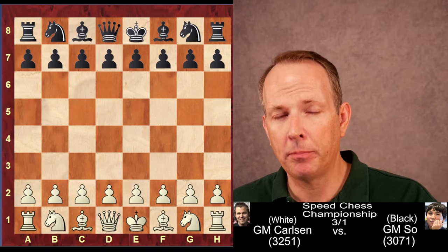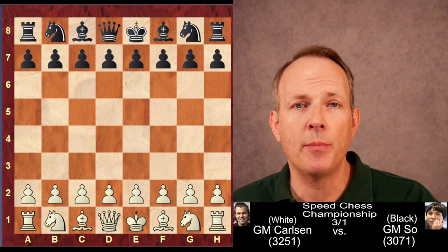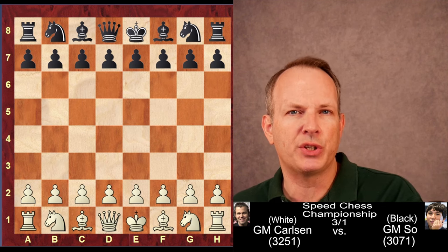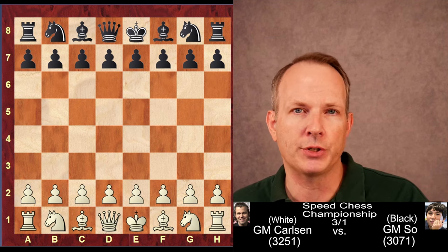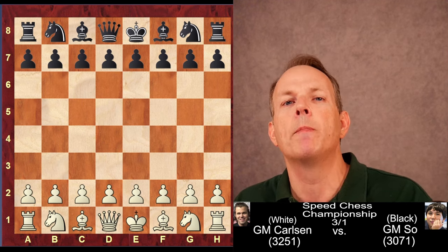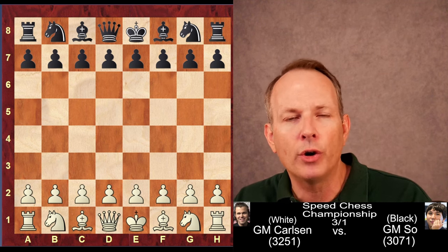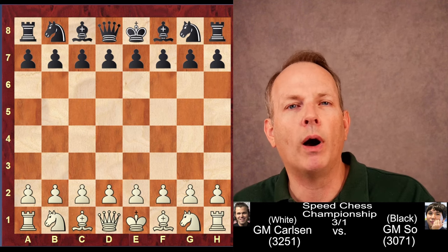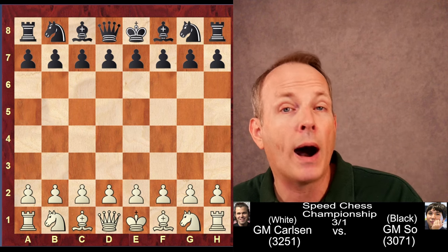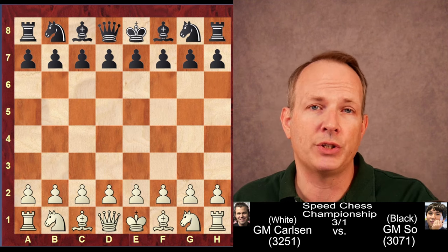Magnus Carlsen and Wesley So play a crazy London System in the Speed Chess Championship. A London System is what they call a system opening, like a King's Indian Attack or a Colle System, where White wants to get their pieces on all of these predetermined squares and then play from that position game after game and learn the nuances inside and out. But every once in a while, White loses control of the position and it becomes very unorthodox and wild. That's what happens in this game between these two chess giants.